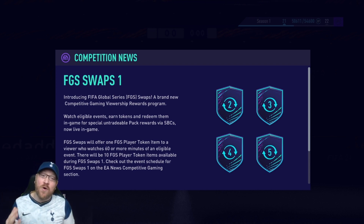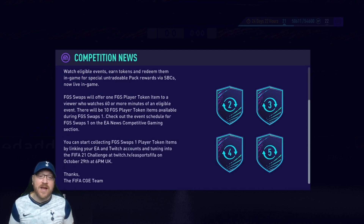So what you're gonna have to do is watch eligible events, which you'll then earn tokens. If you're new to FIFA and have never seen swaps before, you will earn these token rewards — it'll either be a player. The FGS swaps will offer one FGS player token item to a viewer who watches 60 or more minutes of an eligible event. There will be ten FGS player token items available during the first swap. You can start collecting by linking your EA and Twitch accounts and tuning in to the FIFA 21 challenge at twitch.tv/EA Sports FIFA on October 29th at 6 p.m. UK time.